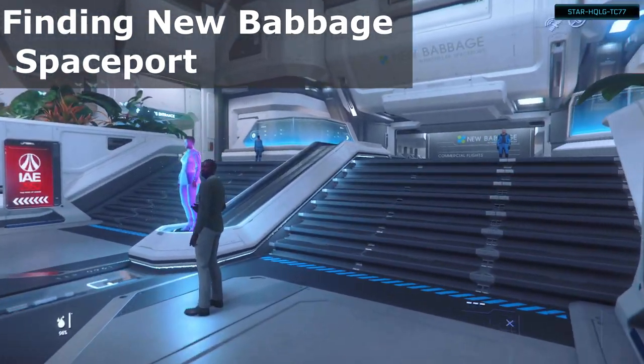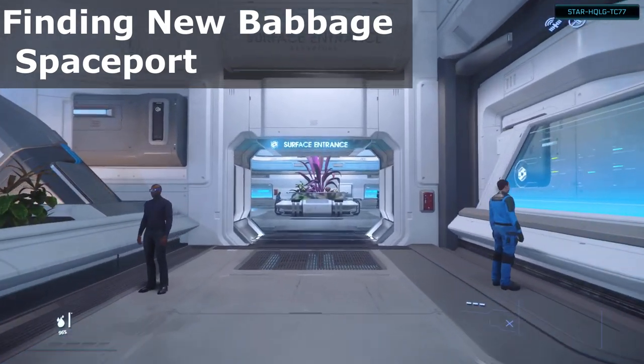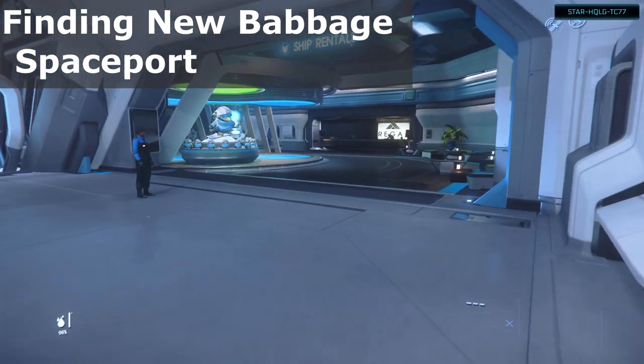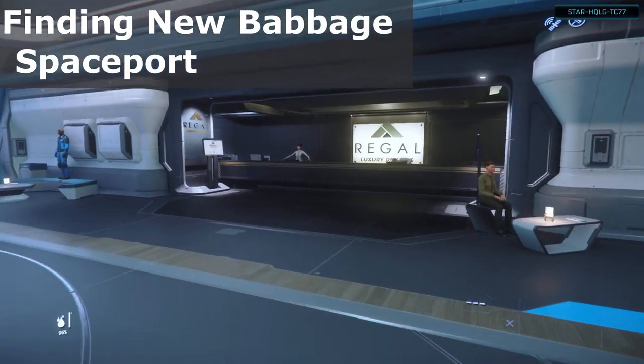Really quickly though, if we make another left and head up these small little stairs, right in front of us is the surface entrance which allows us to spawn ground vehicles using the ASOP terminals there. And then back down the stairs to the right is the Regal Luxury Rentals which has some ship rentals available.